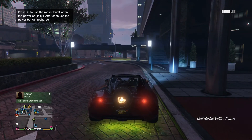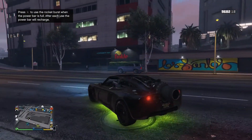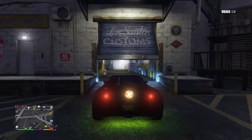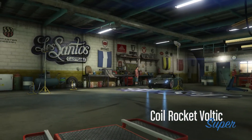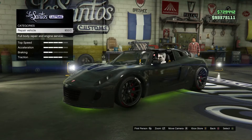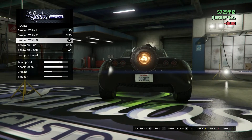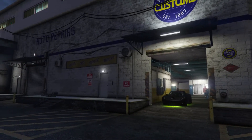From here, make your way to the Lost Customs. When you are at the Lost Customs, just change something — I'm going to go to my license plate and change the color. Once you have changed the color, exit Lost Customs and make your way back over to your CEO garage.